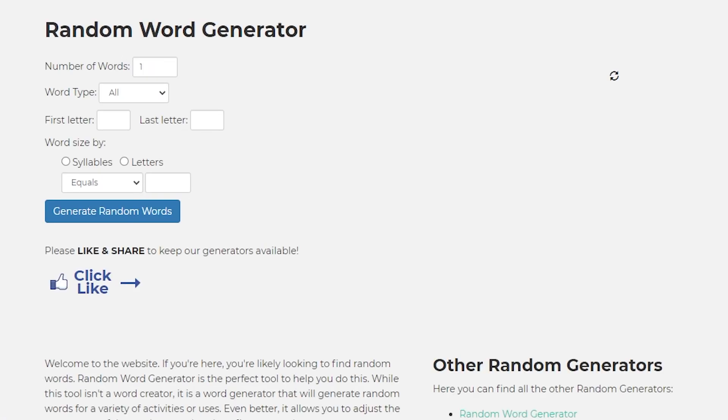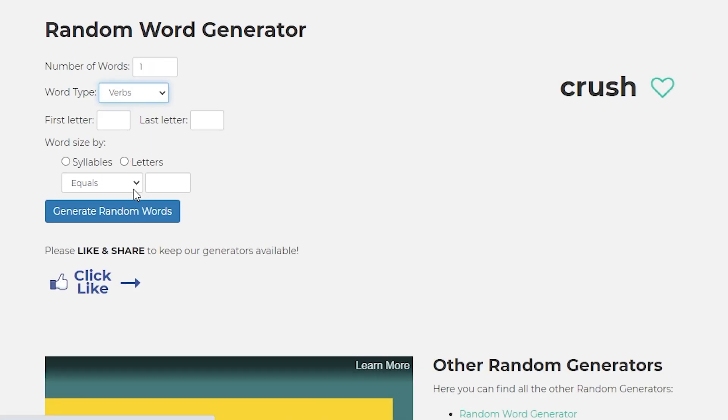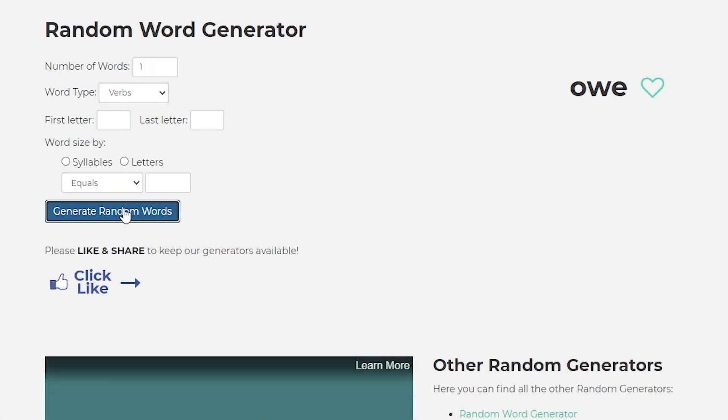To create a server name, I go to a random word generator, put it on verbs or nouns and then gen on the end of whatever word I get — I'm only joking, please don't do that. Try to pick a unique and interesting name that relates with the theme of your server, as this will help to attract players.